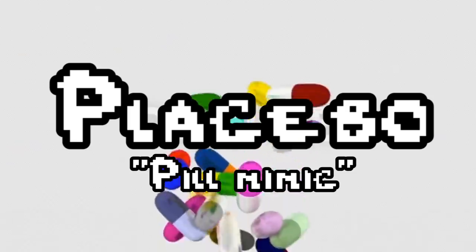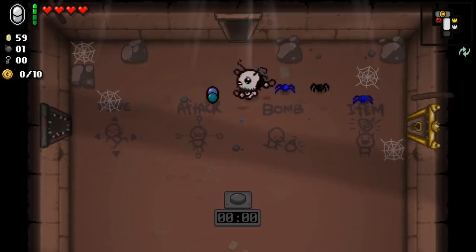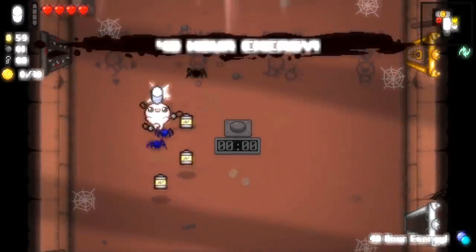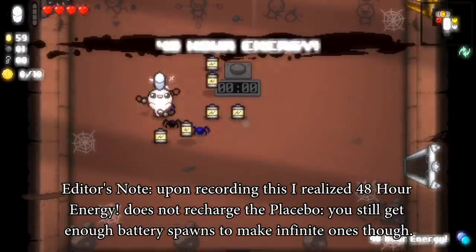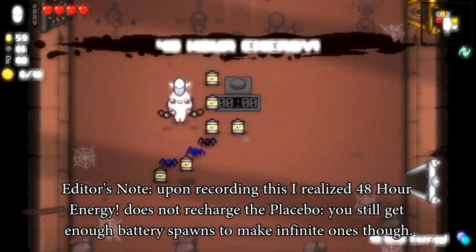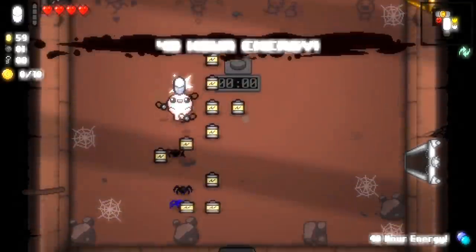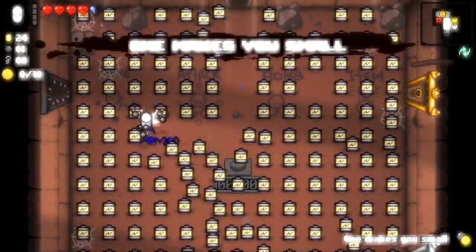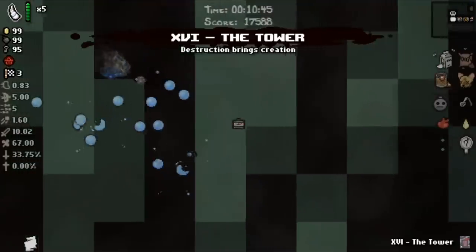Pills are an unlikely source of game-breakiness, but with the Placebo you can actually exploit a few of them quite hard. The best one to get with Placebo is 48 Hour Energy with an exclamation mark, because using it charges your item while also dropping one or two batteries, meaning you can use it to get infinite batteries. Once you have a ton of batteries, if you get your hands on any other number of useful pills, you can have essentially unlimited uses of any of them, including the ones that boost your stats permanently. My personal favorite thing to do with Placebo is become infinitely small with 'One Makes You Smaller,' or fill up the entire screen with 'One Makes You Larger.'